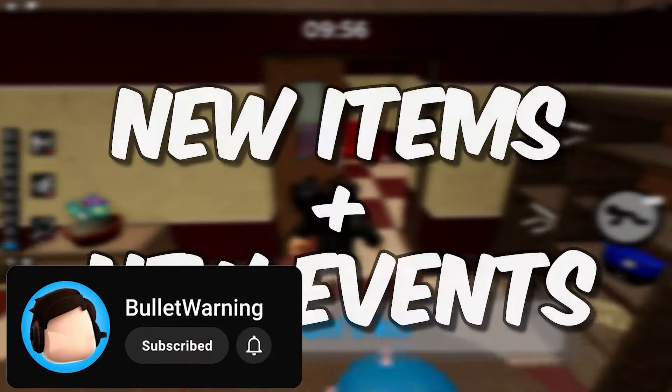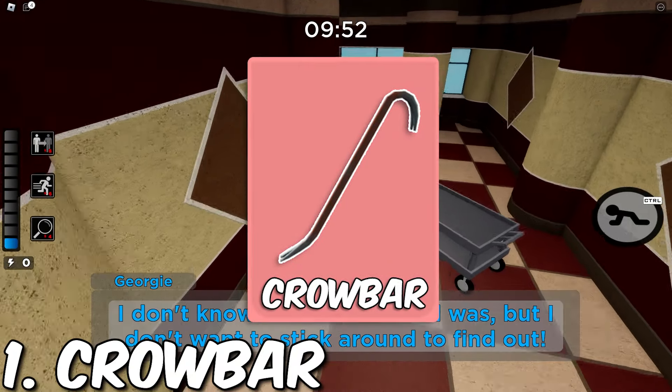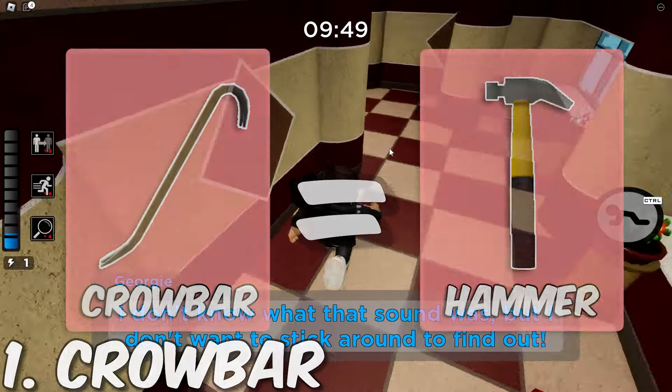First, let's start with new items and new events. Number one: a crowbar. It would work the same way as the hammer, but being able to choose the crowbar instead would be pretty cool.